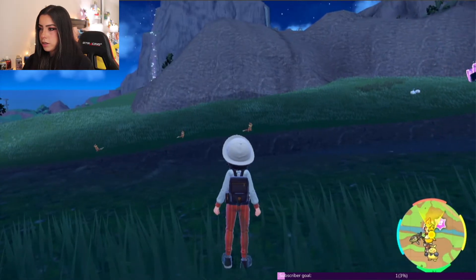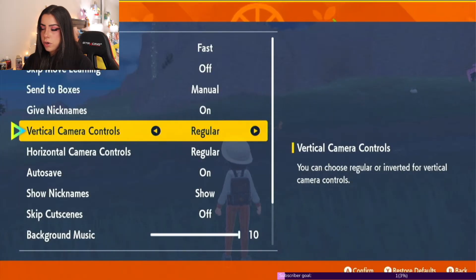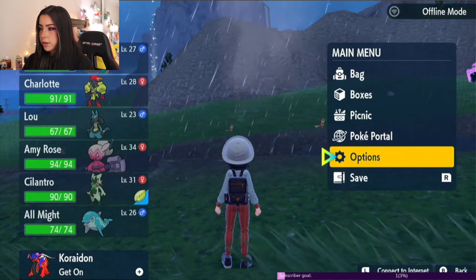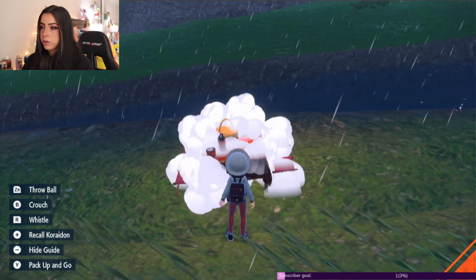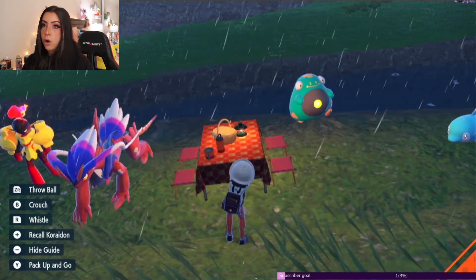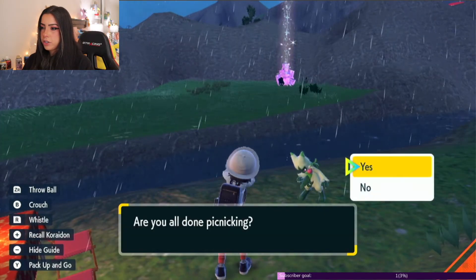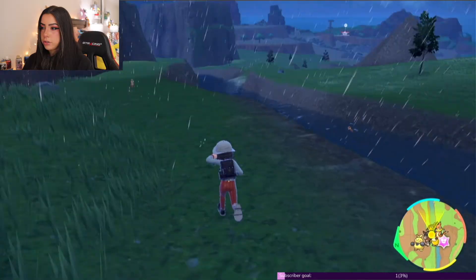What you're going to do is first turn off your auto-save in case we do run into a shiny — go ahead and save that. Then go ahead and set up a picnic. What the picnic does is it resets your spawn, so as you can see all of the Buizels are now gone. It's best to do this in a spot where you are able to see all of the spawns. Then just pack up the picnic and exit out of it — it should reset all of the Buizel spawns. You're just going to keep doing this until you are lucky enough to run into a shiny.